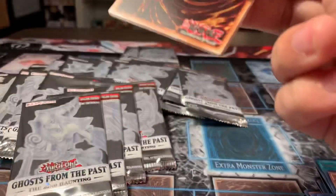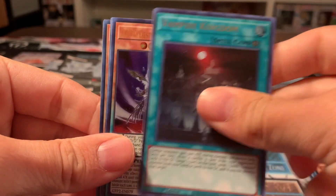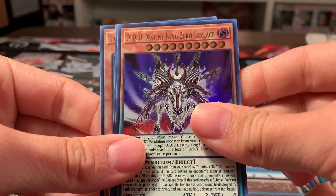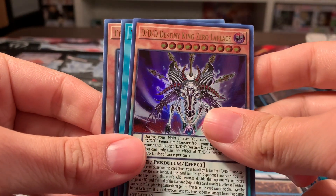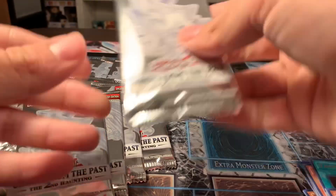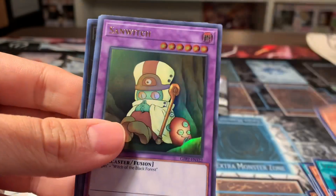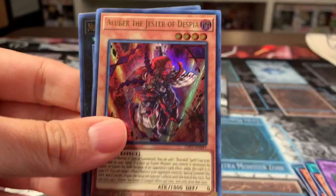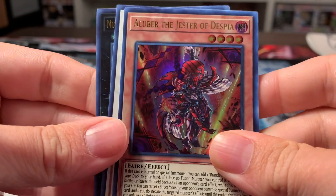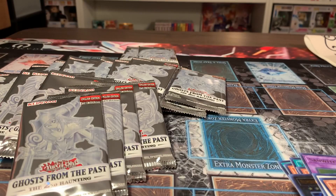So far I don't think anything too great we've gotten yet. Vampire Kingdom. We got a DDD, Destiny King Zero Laplace. We got an Aluber — that's nice, that's really good. Very good. We love getting Alubers.